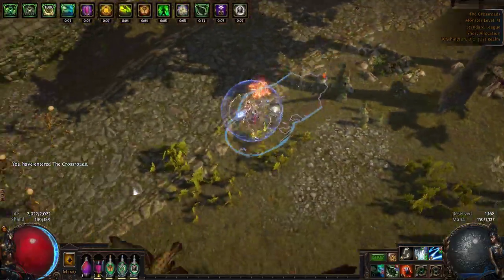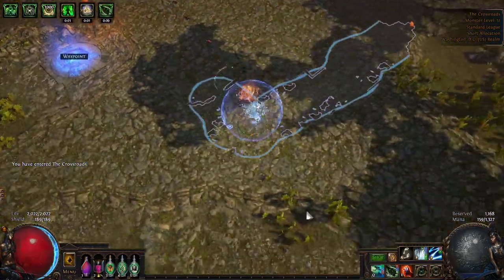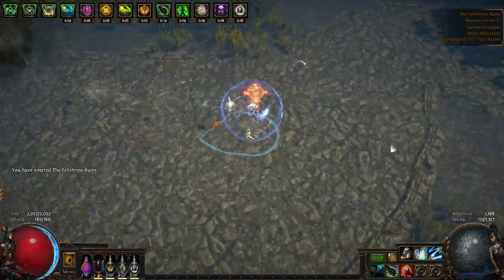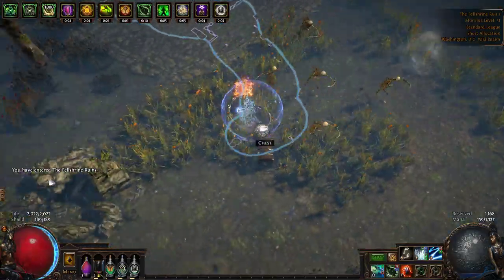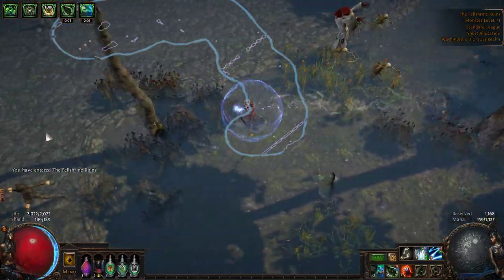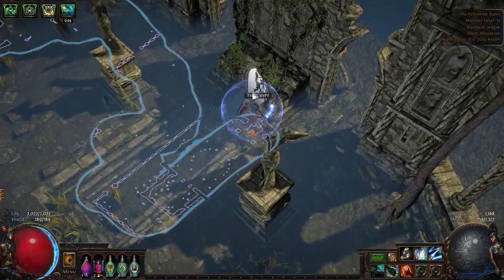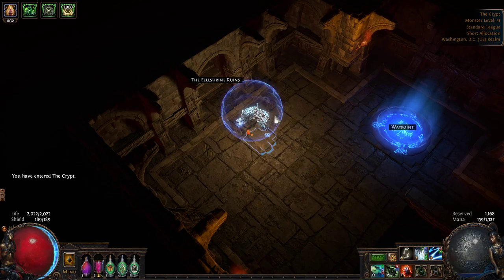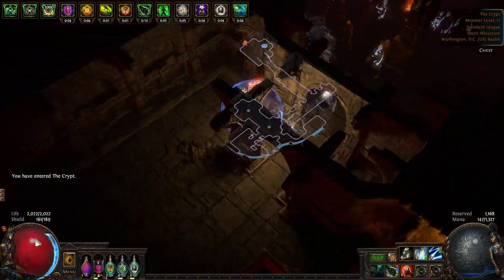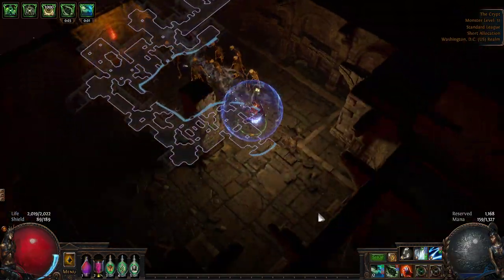The crossroads is just like act two - you'll head over to the waypoint by following the road. From here, this will lead you to the Chamber of Sins, but you don't want to go there yet. You want to head over to the Felshrine Ruins, just like in act two, and follow the road until you reach the quest zone for Malagaro's map. Once you reach the crypt, you'll be looking for - I believe it's in crypt level two - the sarcophagus to get the Malagaro's map to keep going.